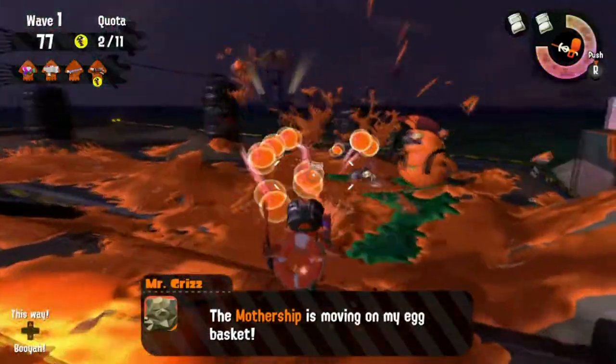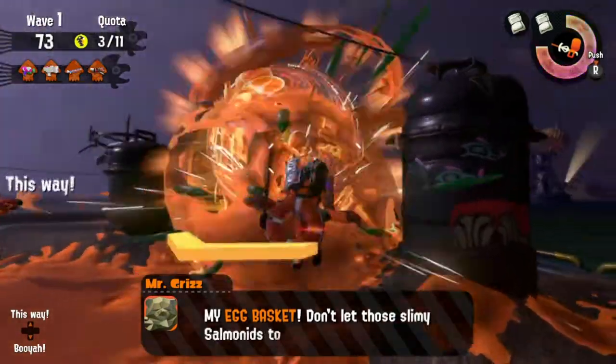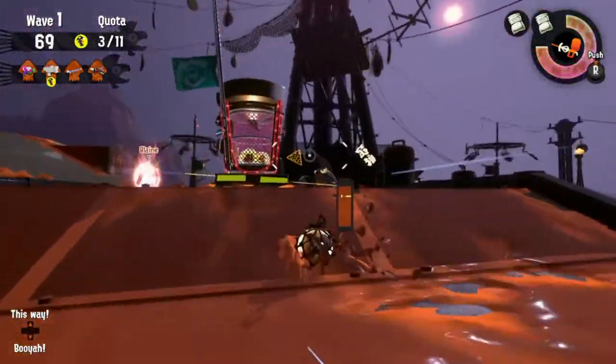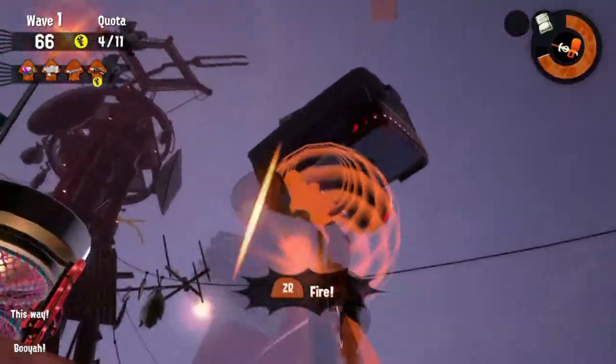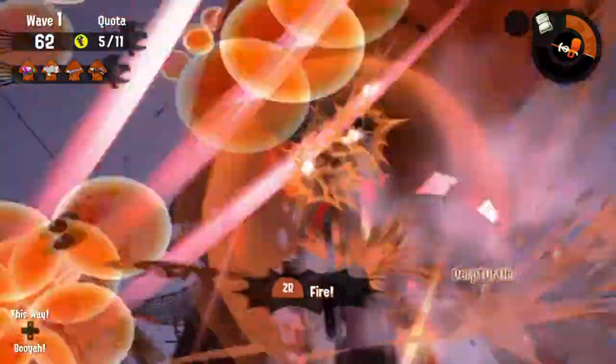Before I move on to the next tips, I want to elaborate on Salmon Run Tip number 10: Mama Ship. I should have clarified that when you're using the stinger, you can start shooting at the Mama Ship and stop it way before it gets near the basket — so shoot early with the stinger.